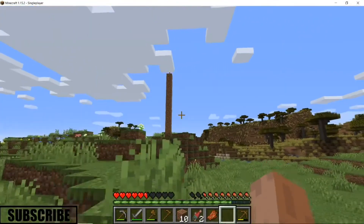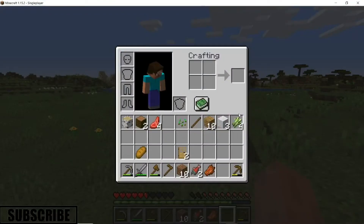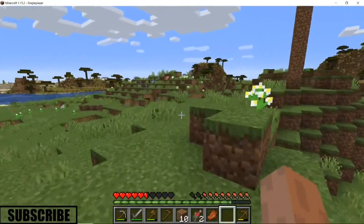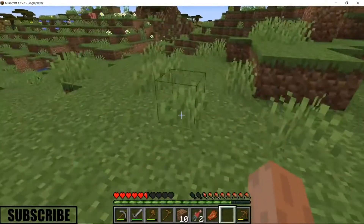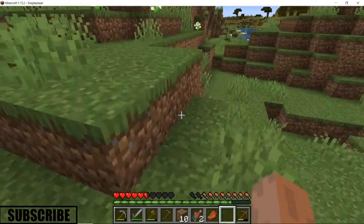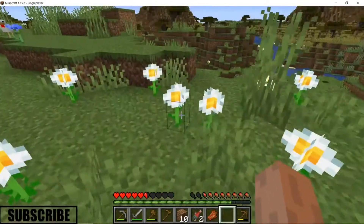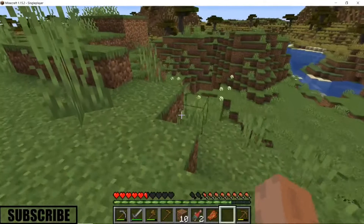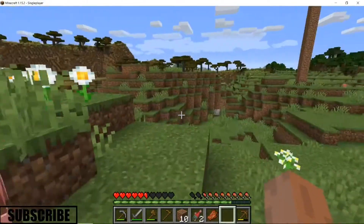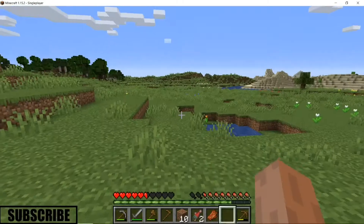We need a map though. It's surprising we didn't spawn on the map. In the old Xbox 360 version you would always spawn on the map — no question about it, you always would. It was like an option for you or not. Anyway, let's put a small farm right over here.